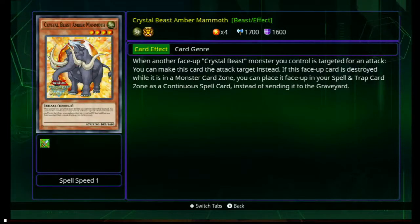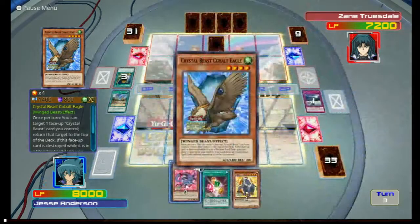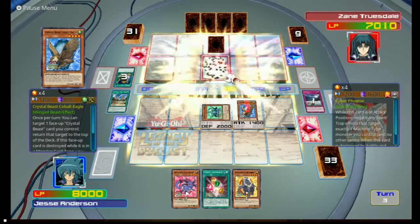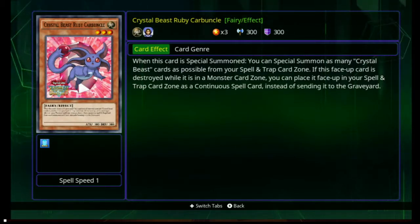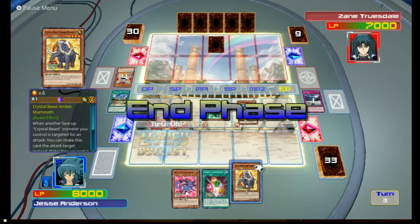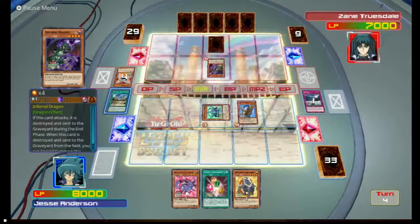Ooh, Amber Mammoth. If it's faced up... Let's just go with the Cobalt Eagle. His effect isn't spectacular, and a lot of them aren't. Ruby Carbuncle's effect is interesting — if it's special summoned, you can special summon as many Crystal Beasts as possible from your Spell and Trap Zone. The Crystal Beasts are face-up when they're destroyed; they go to their Spell and Trap Zone. We do need more — I should show off what this Field Spell does.